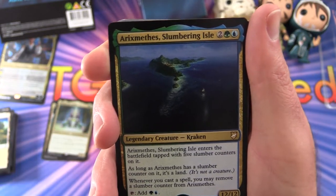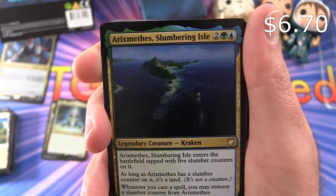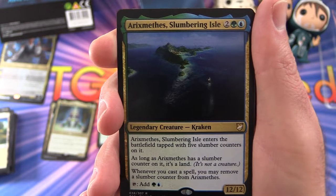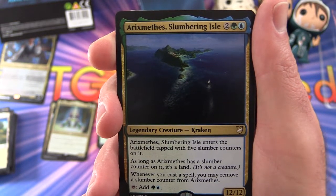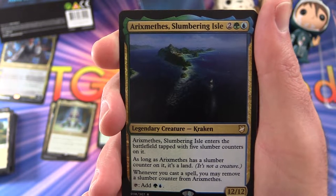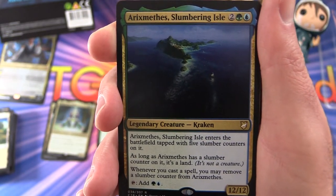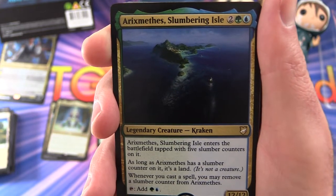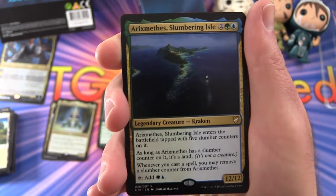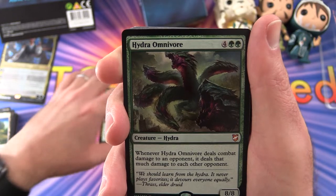And here he is — Legendary creature, Kraken — Eryxmethys Slumbering Isle, 12/12! Holy cow, for 4 mana. It enters the battlefield tapped with 5 slumber counters on it. As long as it has slumber counters on it, it's a land. Whenever you cast a spell, you may remove a slumber counter from it — so you can tap it for a forest or island. Watch out if those slumber counters disappear — this could be a nice game-wrecking card, and a good addition to commander decks with that color combo.